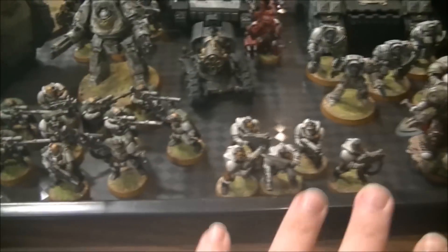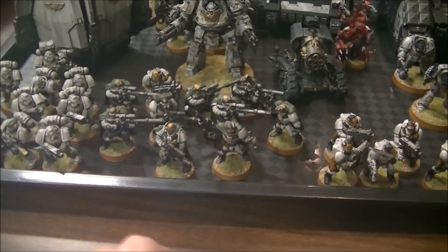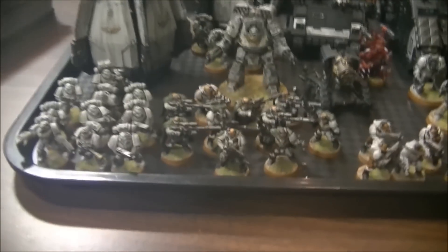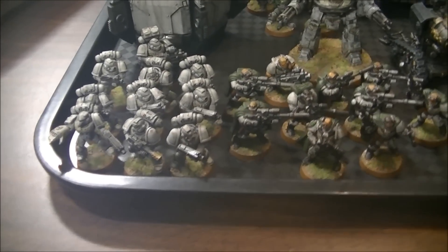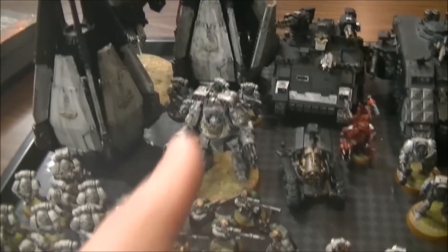As far as troops, I've got five Scouts with Bolters, a ten-man Scout Squad with Camo Cloaks, eight Sniper Rifles, Heavy Bolter with Hellfire Shells, and Sergeant with Sniper Rifle. It is not Telion, it's just a regular Scout Sergeant. All Sergeants are Veteran upgraded. I have a ten-man Tactical Squad in a Drop Pod — Power Fist, Combi Flamer, Flamer, and Heavy Bolter. Five Stern Guard with a Combi Plasma in a Drop Pod as well, Power Fist on the Sergeant.